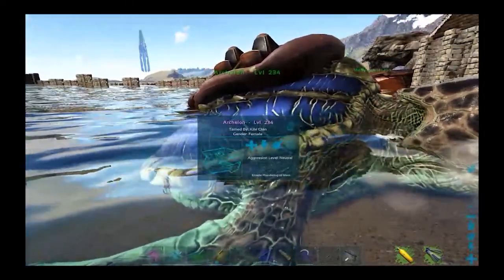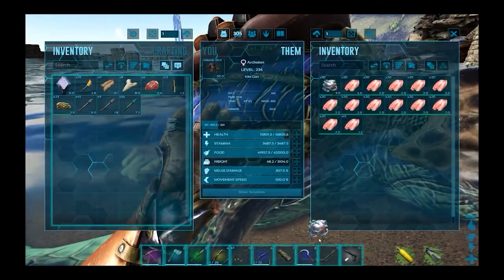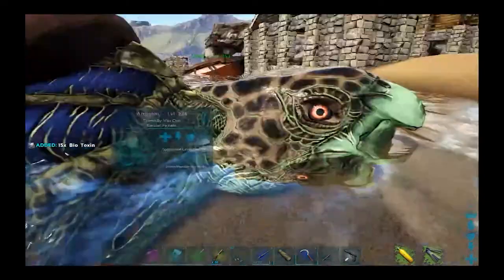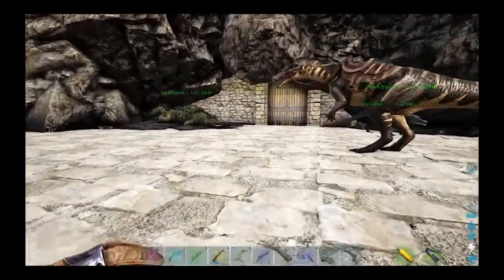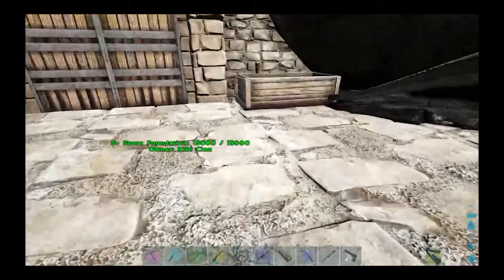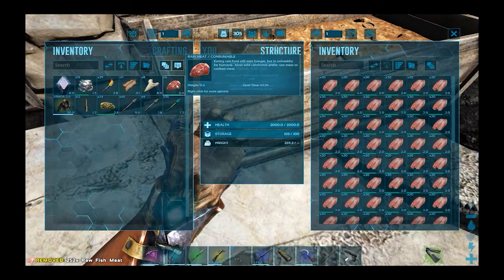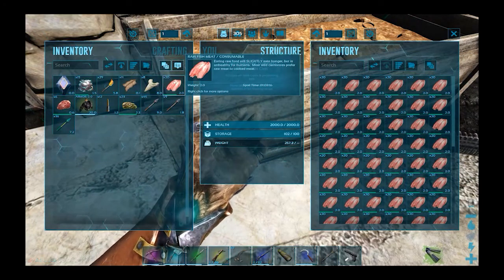An interesting thing — it says it is on the trough, but I'll bet I can't put any of the biotoxin in there, because nothing else in the game considers it a food. I can't take this off so I'll waste it. I can't go in there.